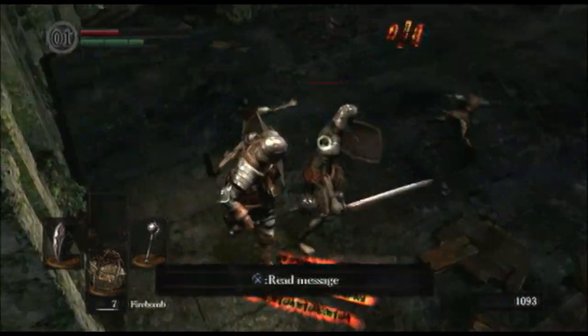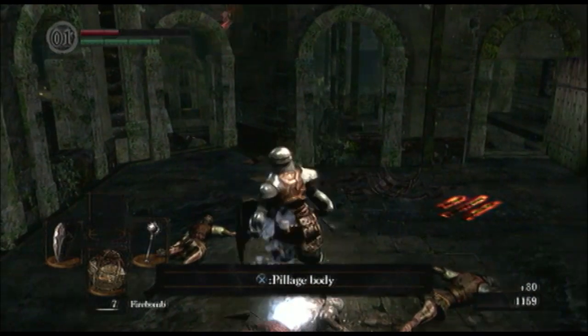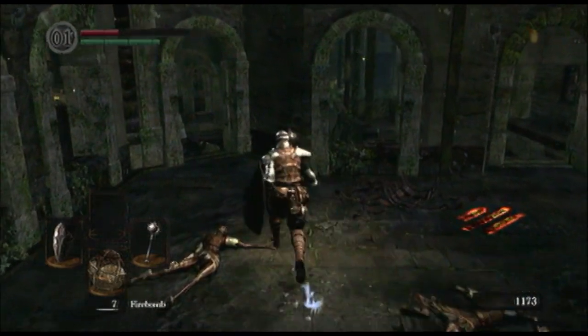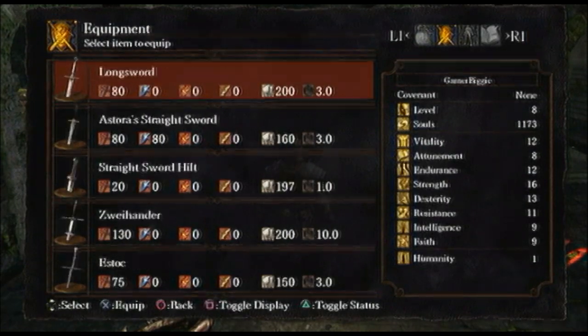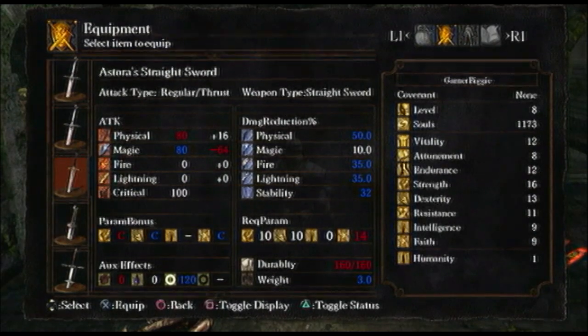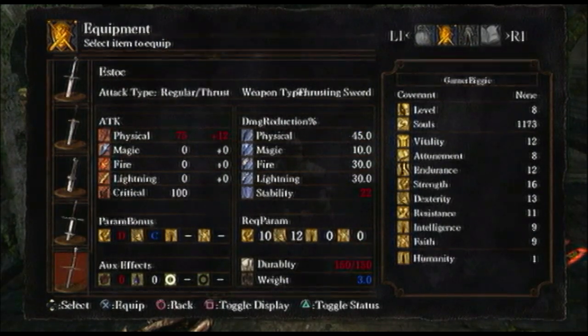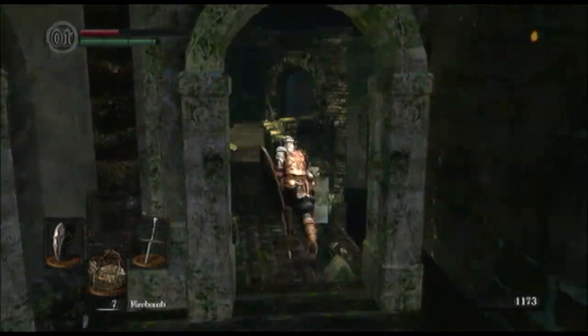At this point I was like, screw it, just go back and do the other thing. I'm checking out my weapons to see what's the best one to have because I was getting really tired of the Morning Star, but then I realized - where can I get the best weapon?